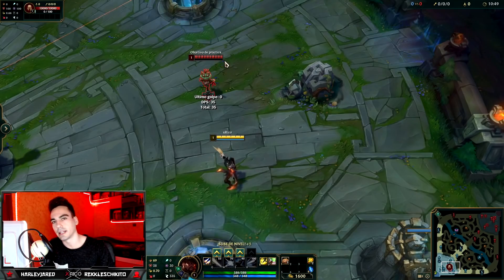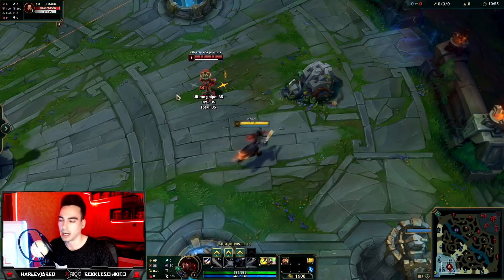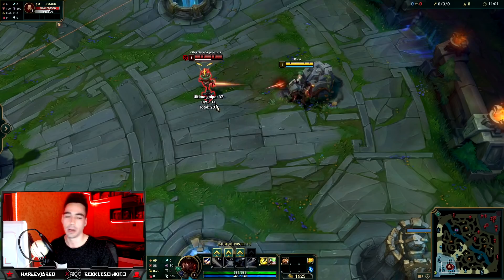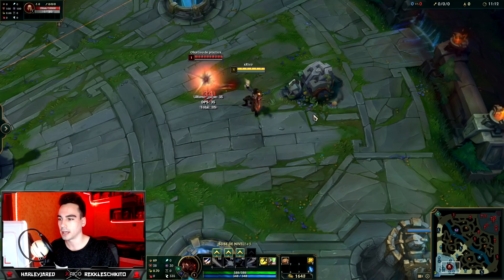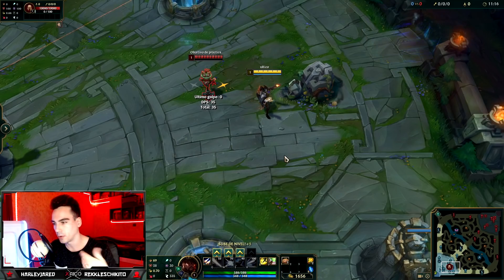There are three ways to kite. The first is with the mouse — the normal, basic method, but actually the best one as you improve. You literally click forward and back and the champion will turn with whatever attack speed they have. The faster the attack speed, the harder it is. It's not the same as the other methods I'll show you — with high attack speed, by the time you turn, the reload is already ready and you can auto again.